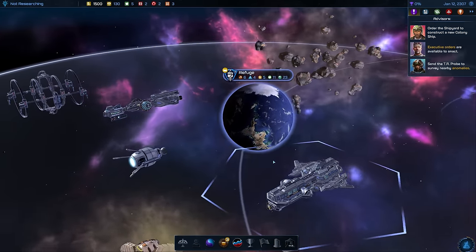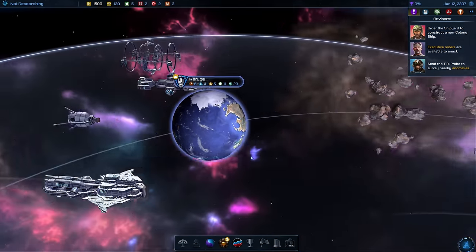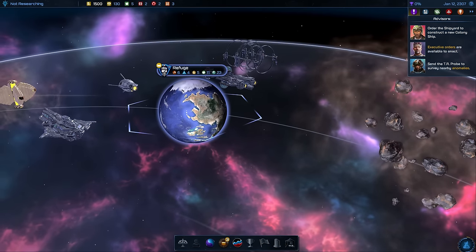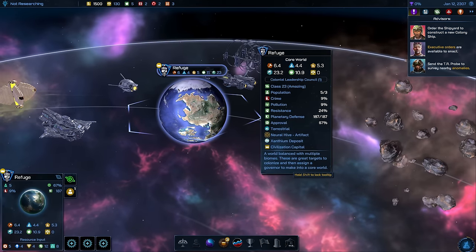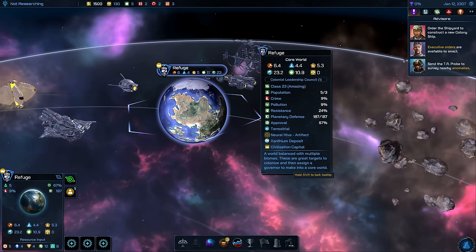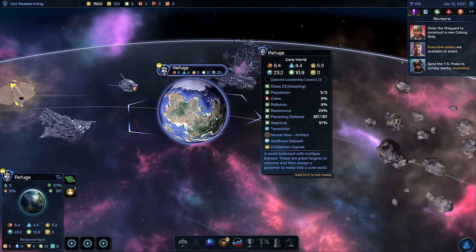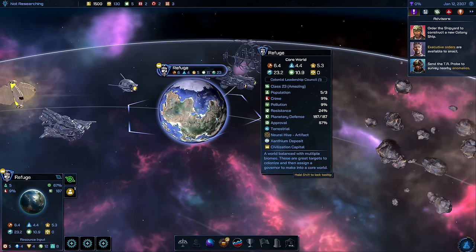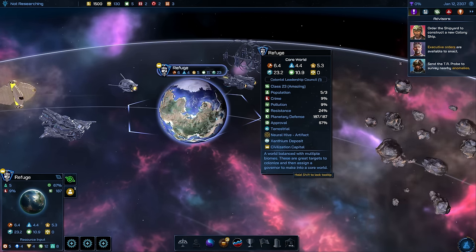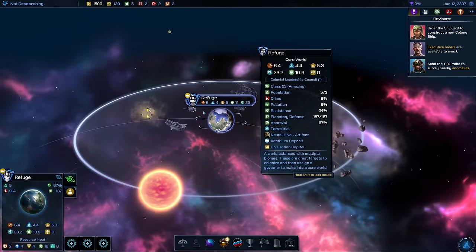Alrighty, here we are. This is the beginning of everything — ground zero of a glorious empire, hopefully, on Refuge, a class 23 planet, our core world right now. Class 23 means it's amazing — it's big. Class zero is a dead world, class one plus are habitable planets we can settle on, and class 23 is just amazing. Just the right planet for a core world.